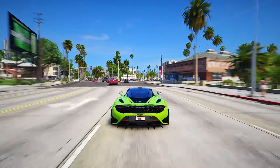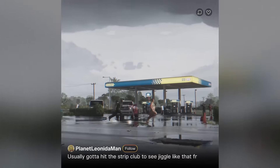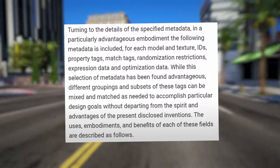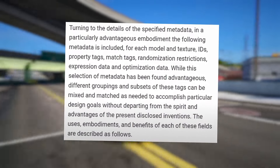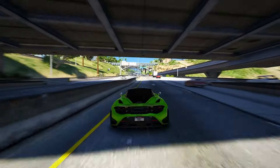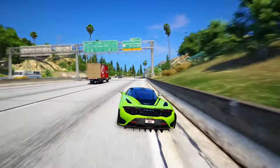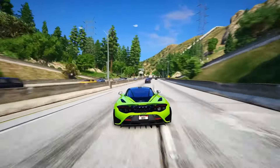Rockstar aims to utilize as many preloaded GPU textures as possible while maintaining a realistic variety in the scene, and this system allows them to control the number of preloaded textures used. More textures can be preloaded for complex scenes and fewer for simpler ones. The specified metadata for each model and texture includes IDs, property tags, match tags, randomization restrictions, expression data, and optimization data. These elements essentially represent the various tagging methods Rockstar employs to organize models and textures, facilitating accurate and efficient filtering and sorting of assets within the virtual world. I'm personally excited about the potential for greater NPC variety in this vast world.